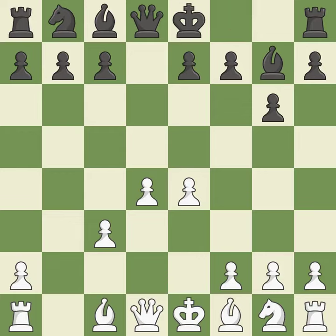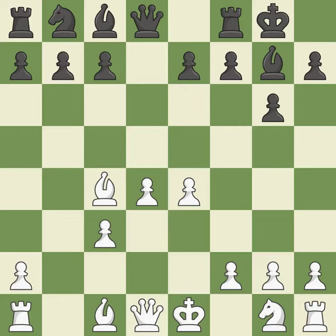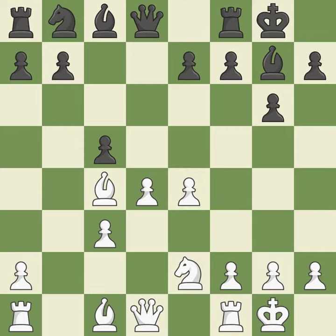The fianchetto move bg7 places the bishop on the long diagonal. bc4 develops the bishop to an aggressive diagonal where it helps control the d5 square and attacks the f7 pawn. Castling gets the king out of the center and activates the rook. ne2 develops the knight toward the center, supports the d4 pawn and prepares castling. c5 takes space in the center and attacks the d4 pawn. Castling gets the king out of the center and activates the rook. nc6 develops the knight toward the center and increases the pressure on the d4 pawn. b3 develops the bishop and defends the pawn on d4.